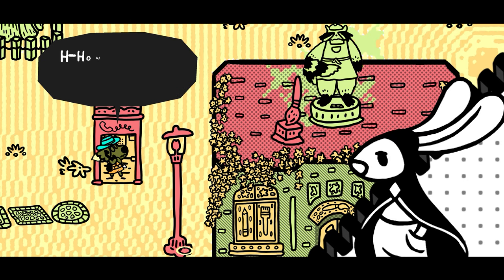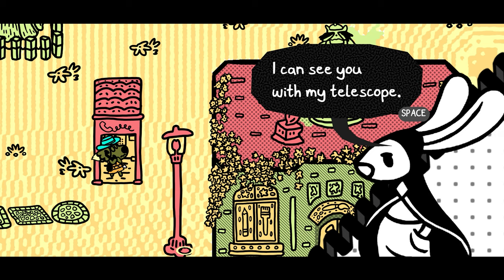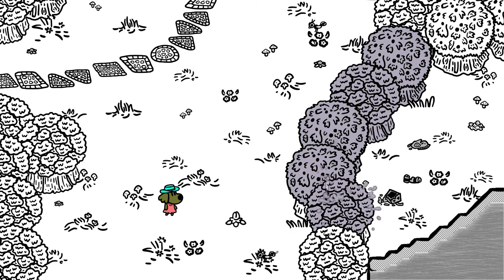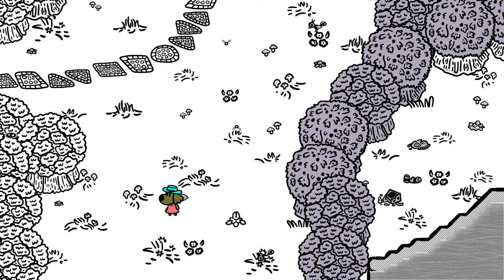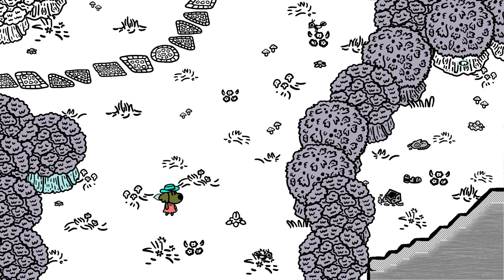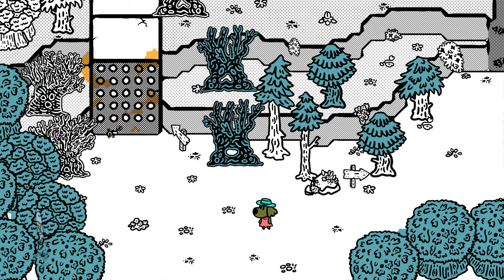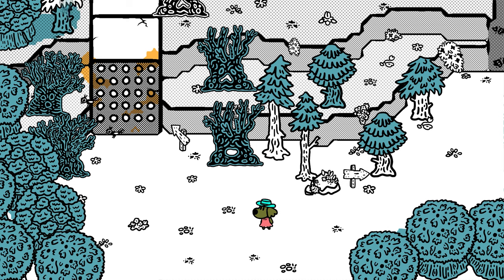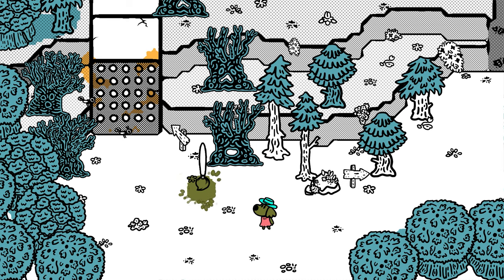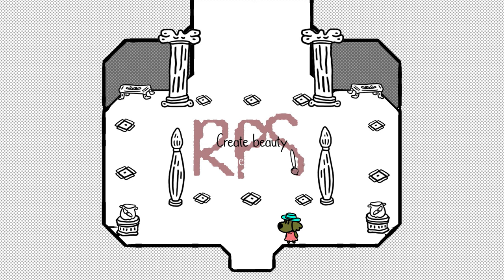The previous artist is Chicory. They used colour in the world, but they've fallen on hard times. When you come into an area, the world is split up into screens. For the first time, all you see is the page of a colouring book — everything has really fat outlines of objects and people and buildings, etc. So then you use your brush to colour in the world.